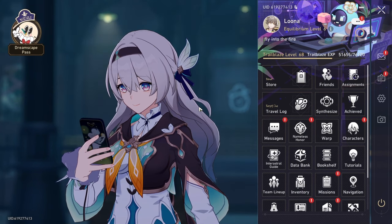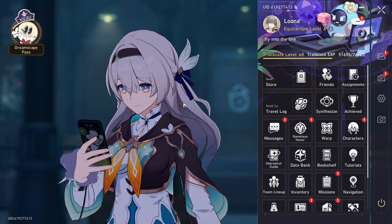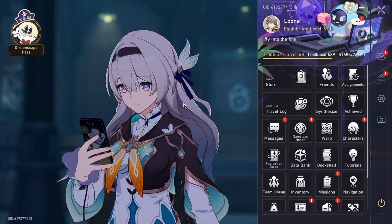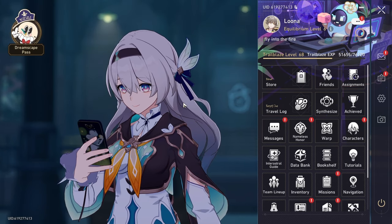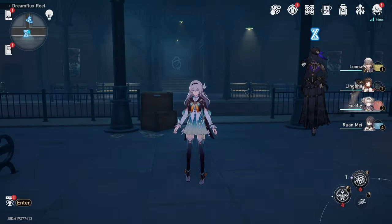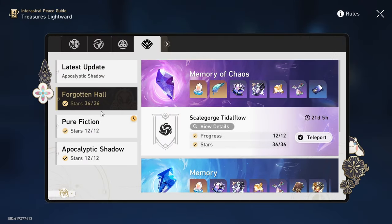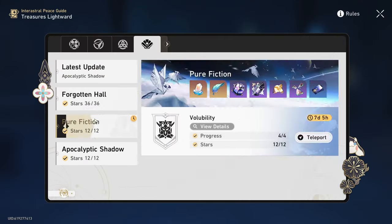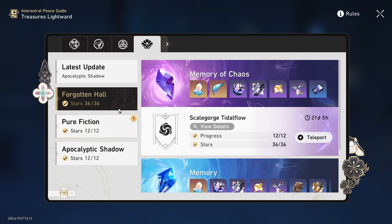It's been four months since I started this new account and I've shared every step of the journey with you. This is probably going to be the final episode of this series because I finally managed to beat every single endgame content: 36-star Forgotten Hall, 12 out of 12 Pure Fiction, 12 out of 12 Apocalyptic Shadow. I'll show you guys the clips at the end of the video.